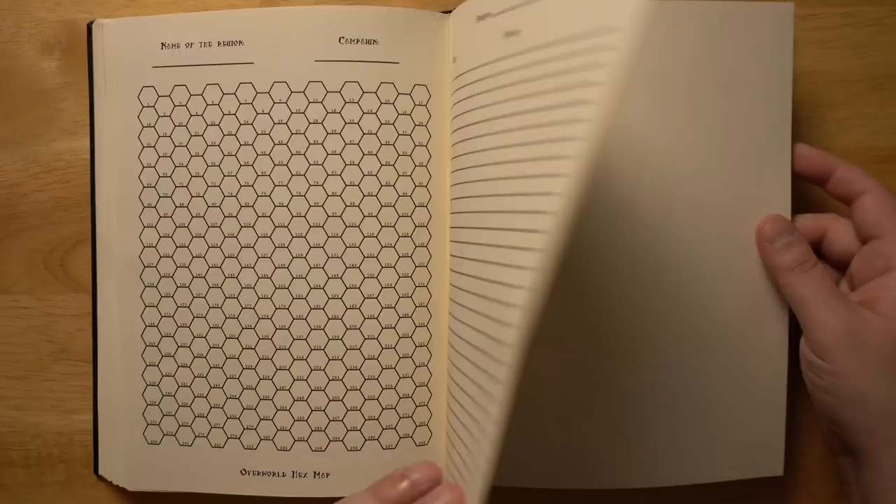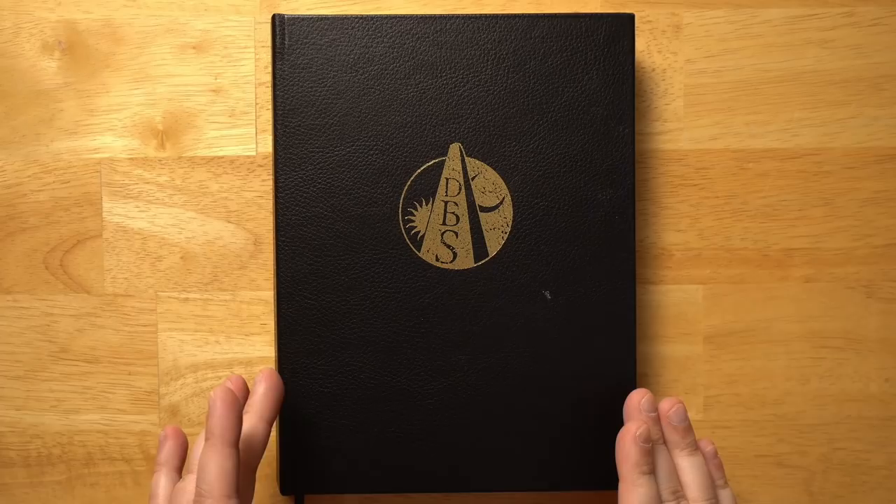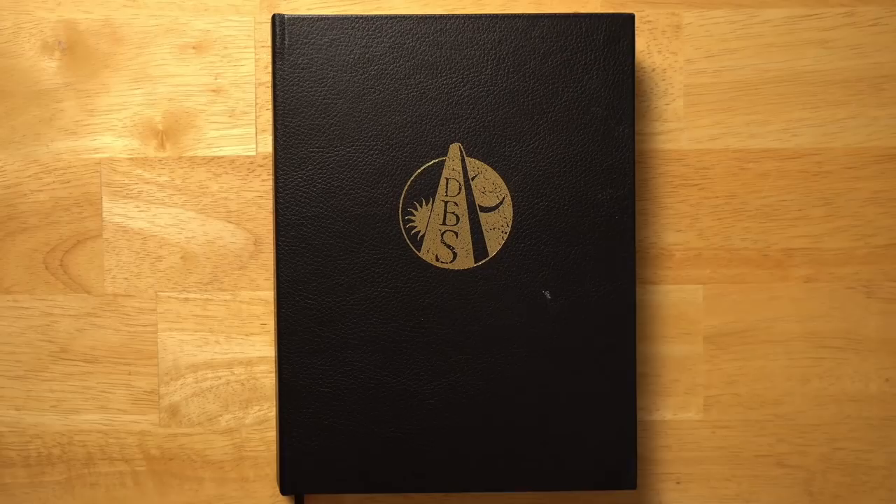That's it for Disciples of Bone and Shadow, the Conquered Sun edition. It seems like a really great addition to someone's library, especially if you like solo role-playing or if you want generative tools for making this kind of low fantasy sword and sorcery type world. Links will be in the description below where you can pick this up in PDF or paperback form, because I don't think the hardback is still available, although who knows what will happen in the future.